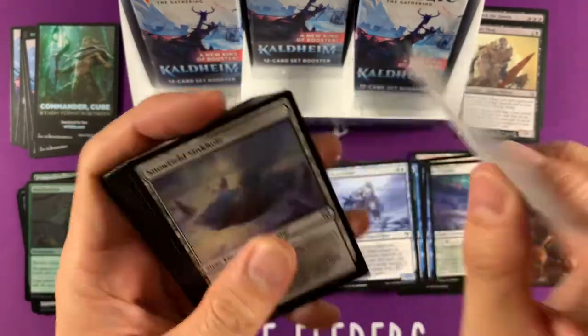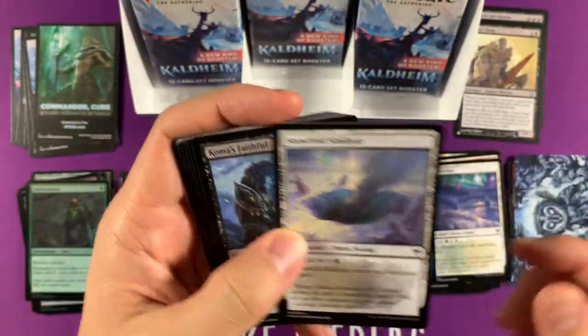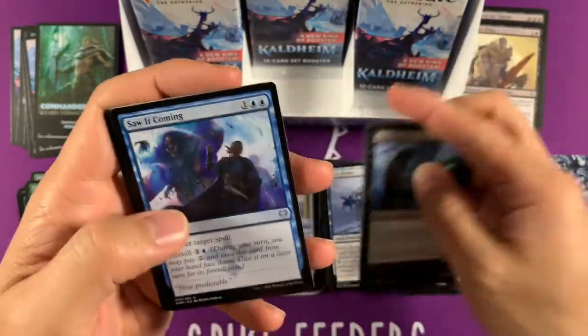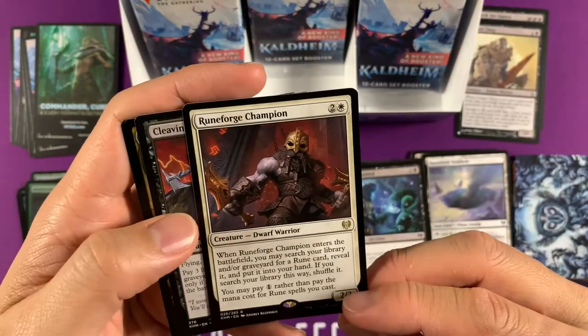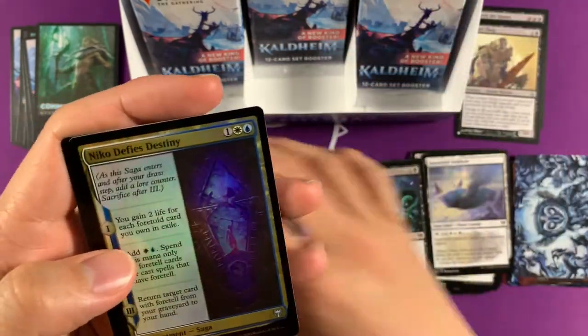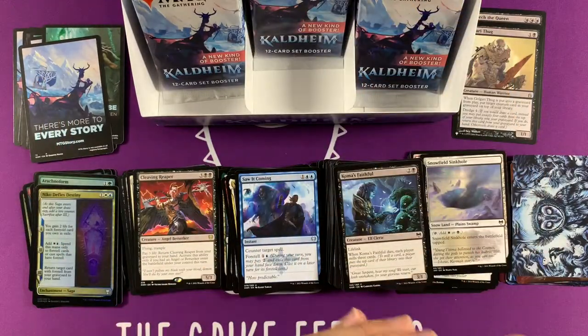What's this? This is Vega — Vega the Watcher. The only reason I know is because it looks like a cool owl, but it's not very playable as a commander card, I don't think so. It's an uncommon commander. There — Vega the Watcher regular version. Runeforged Champion doesn't do runes. Cleaving Reaper. Niko Defies Destiny here — I don't know what these cards do, I don't think they're great.